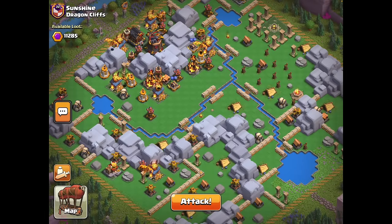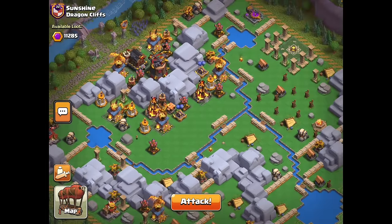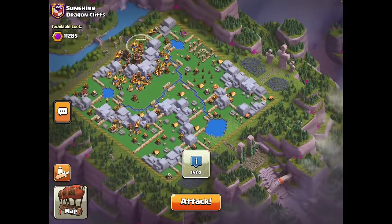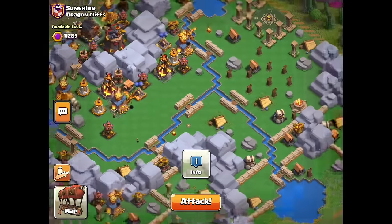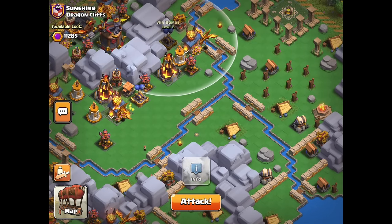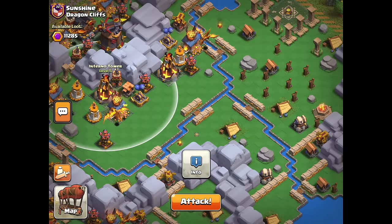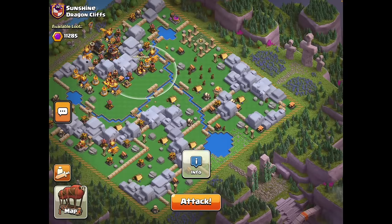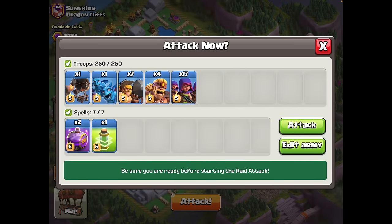Here we go up against a second Dragon Cliffs with an extremely compact backside that we really want to take out before going in with our Miner spam. This time we're going to come in with archers because archers are generally speaking a lot easier to make work. Sparky definitely works here too with all these compact buildings to chain off of, but for most people that's a little too risky with the Inferno Towers and the dragons — if you don't navigate the dragons well with Sparky, it is an absolutely disgustingly bad play.